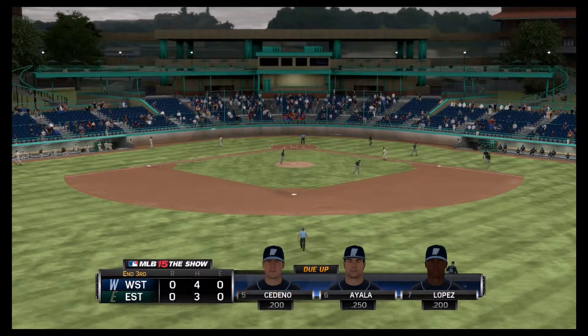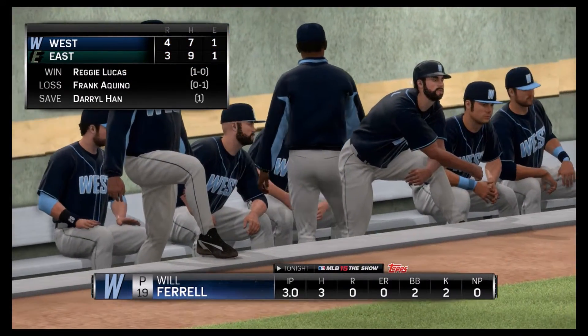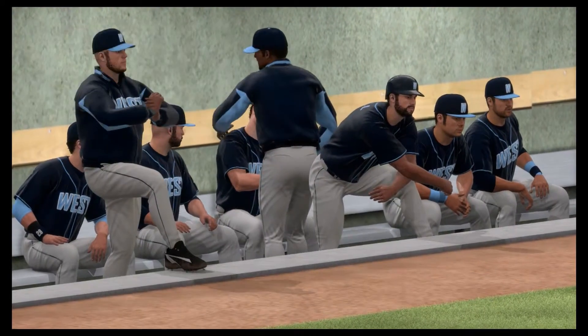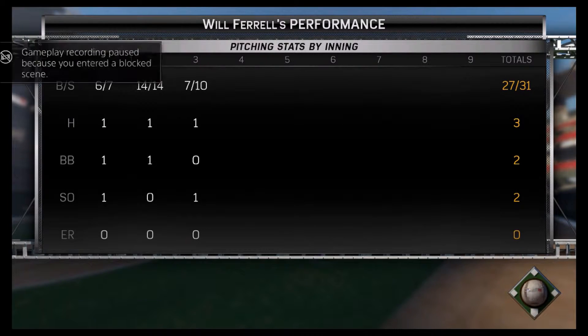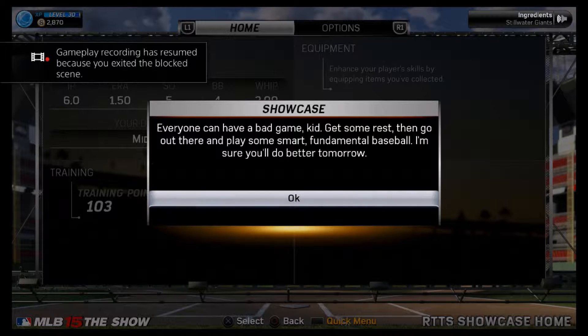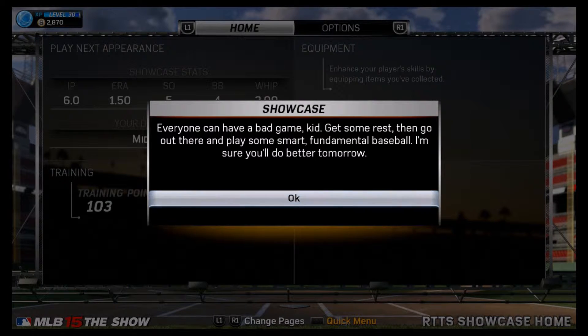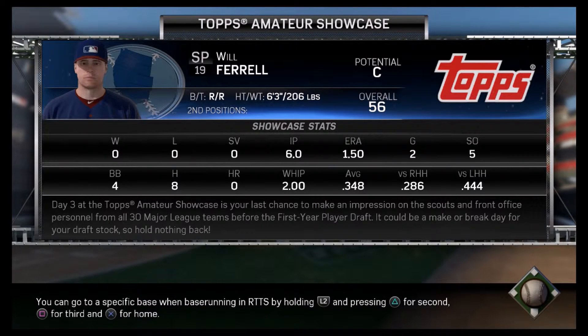Will Ferrell pitches three strong innings, only giving up three hits. Two walks and two strikeouts, but no earned runs. Five base runners reached, but the zero in the earned runs column is huge — showing scouts what he's made of. The scouts say it was a bad game, but allowing runners without them scoring is a positive result.